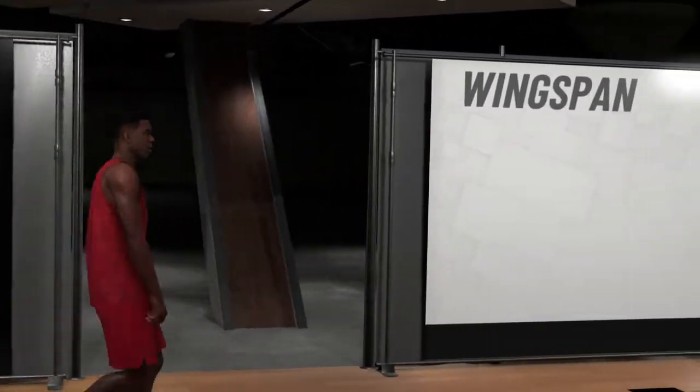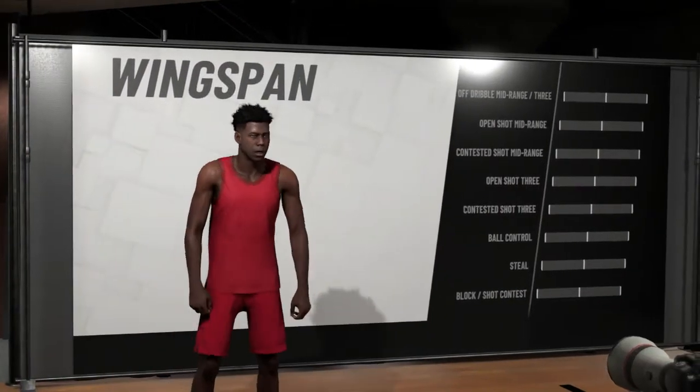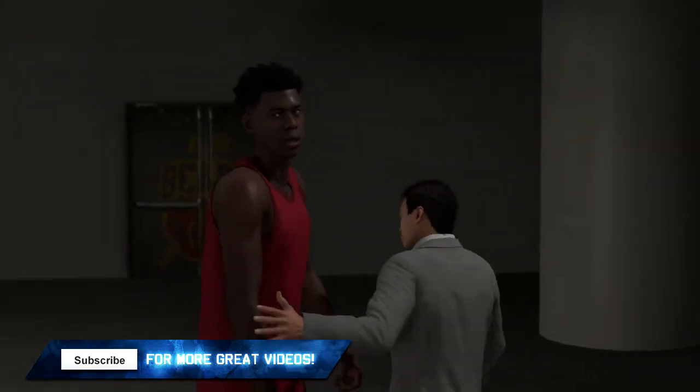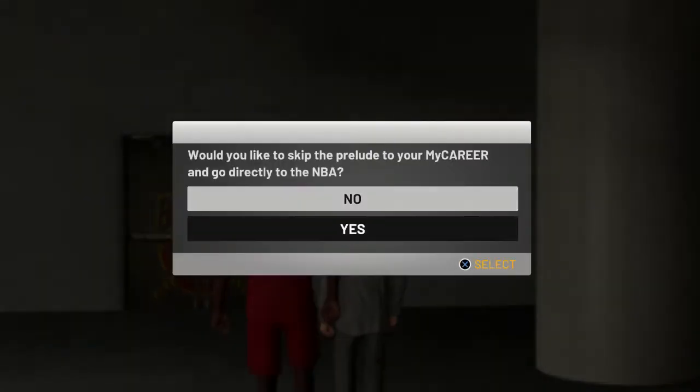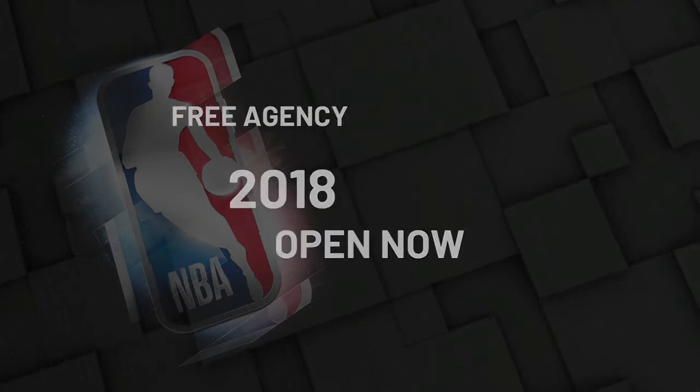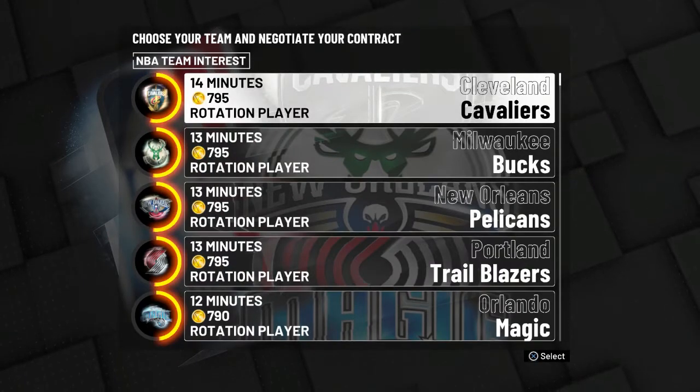What you're going to want to do is simply make a brand new MyCareer and start from scratch. The character you build doesn't really matter — whether he's a center, small forward, or point guard, it could be anything you want. Just spam X and quickly go through everything. The only thing that matters in the starting scenes is that you go straight to the NBA rather than playing the prelude and those games in China, saving yourself about one to two hours of gameplay.